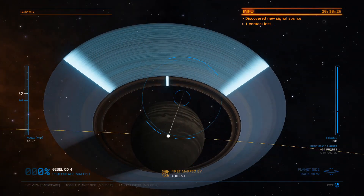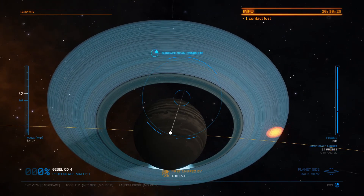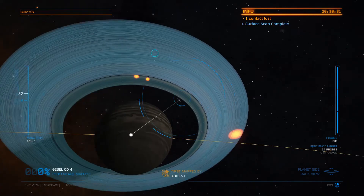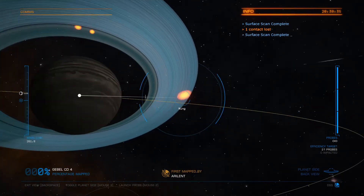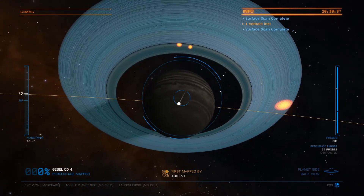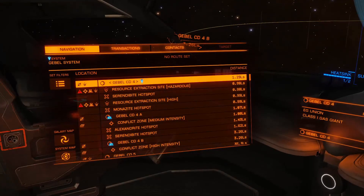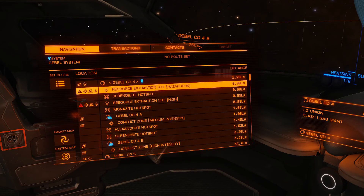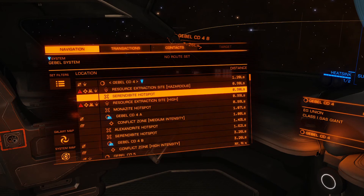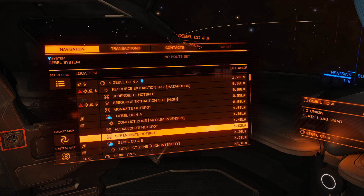Now you just wait for your probes to go ahead and hit. There we go — we found a couple hotspots here. And we go ahead and back out of here, look at our targeting, and we can see: we've got Serendibite, Monazite, Alexandrite, and another Serendibite.